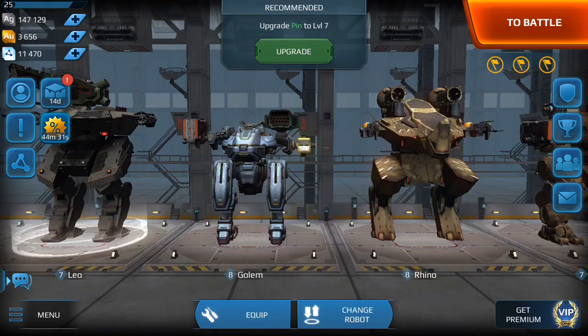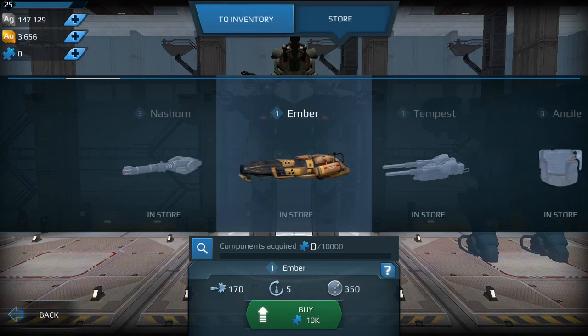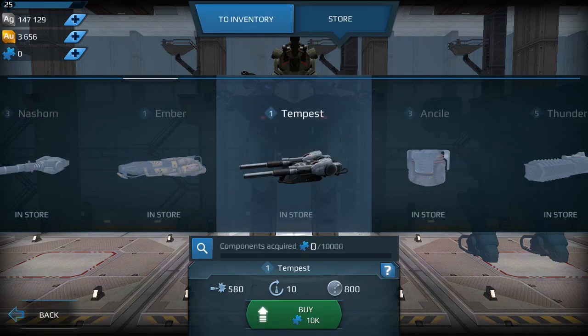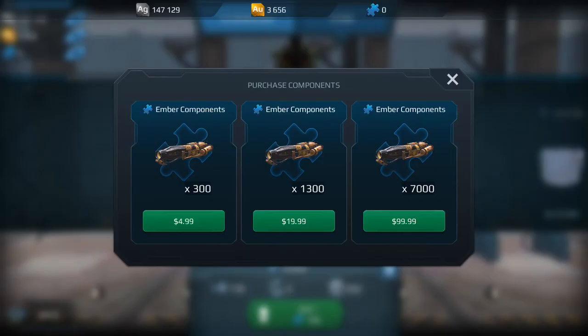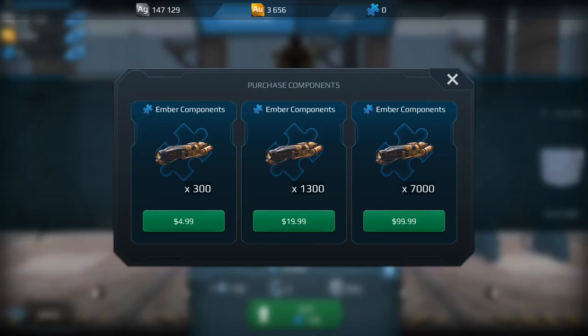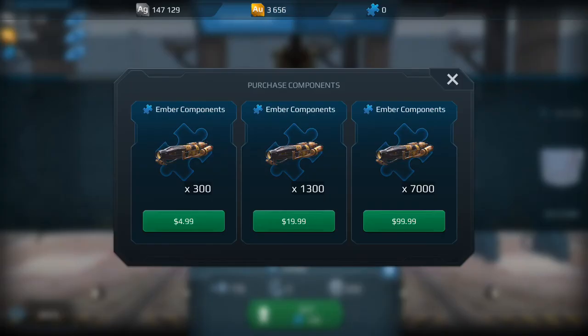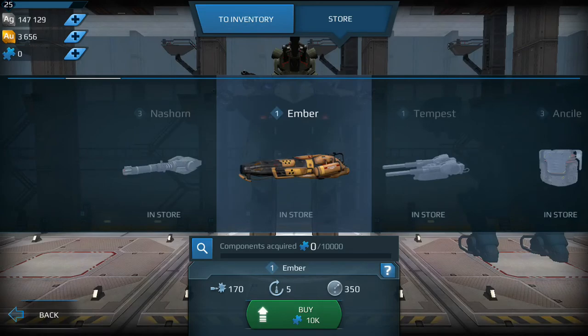There are new weapons. In the heavy category — I think these are the only new ones — there's the Ember and the Tempest. Now, you have to get components to get these. I don't know how you get components; right now you can buy them. They're expensive. Like, these are 10,000 components? For 7,000 components it's 100 bucks.